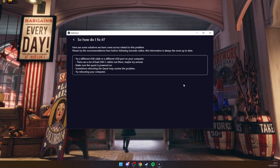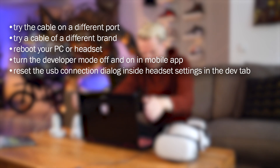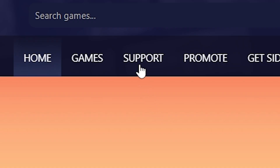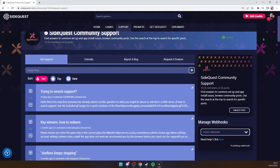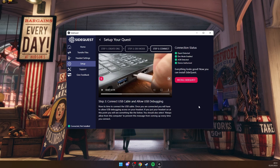Clicking Fix It For Me will give you several suggestions of what could be the issue. You can try plugging the cable into a different port, try another cable of a different brand, reboot your PC or headset, turn the developer mode off and on in the mobile app, or reset the USB connection dialog in the developer tab in the settings of your Quest. If none of that fixes it, hit up SideQuest's technical support on their website — they are happy to help. You can find a link in the description of this video.